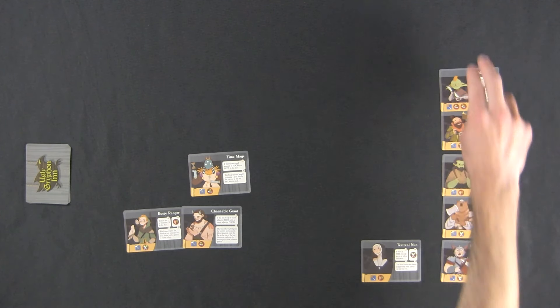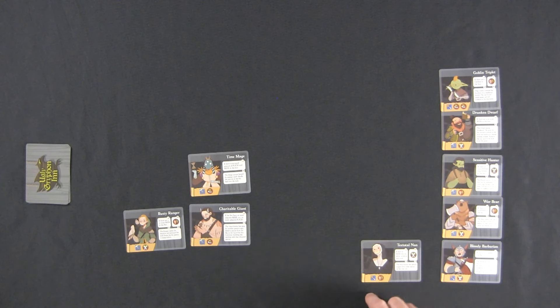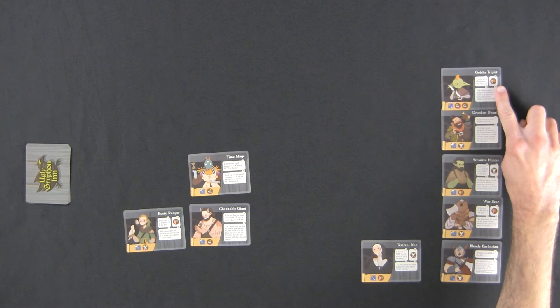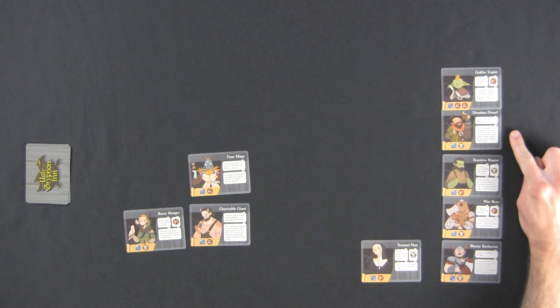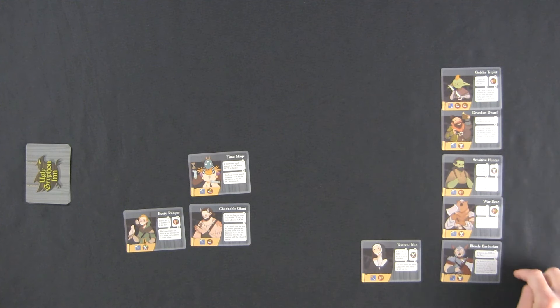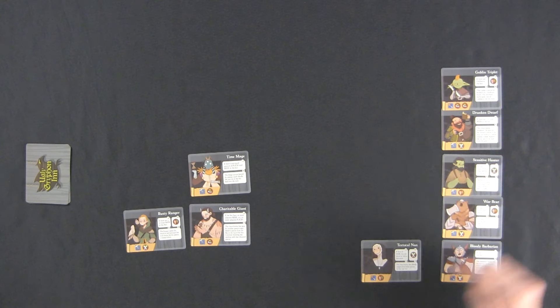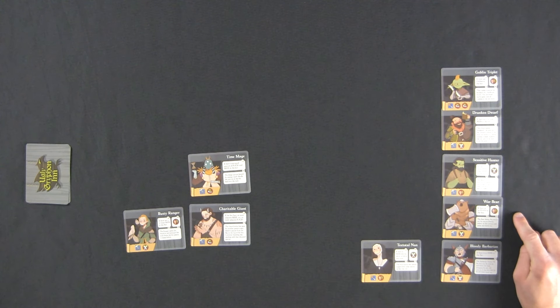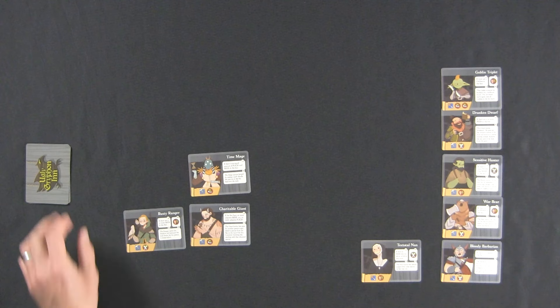I'll put the Nun here to make it easier to see - the Nun's on top of the Goblin. If there's beer directly above or below this room - there's nothing above and food below, so we're okay. If there are three or more goblins - there's not. If there are four or more beer at the inn - only three. If there's more food than beer - one, two, three food and one, two, three beer - not the case. If there's no food - there is food. If there's no beer at the bar - there is beer. We've got six in the inn.